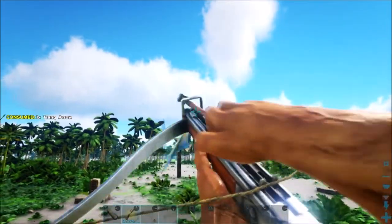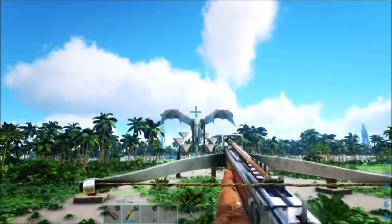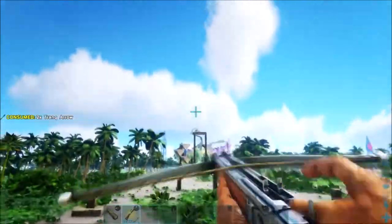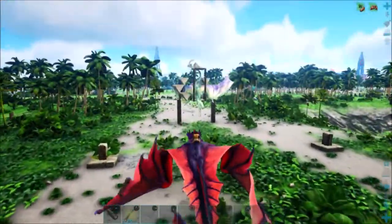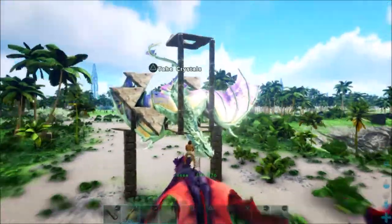Actually, in the desert you cannot tame them — you can only steal the eggs over there. You can get the crystals there too. But here, with the wyvern sleeping, you can actually tame them. It's not the same process as the desert; here you can fully tame them.